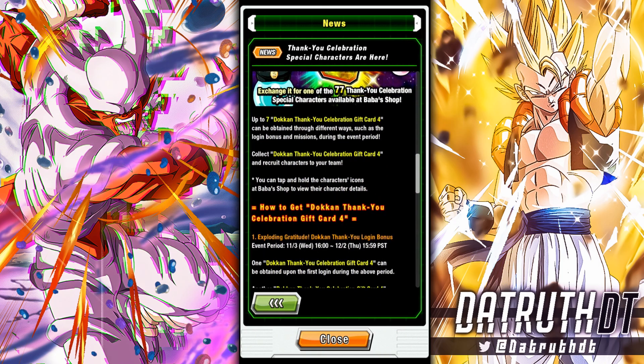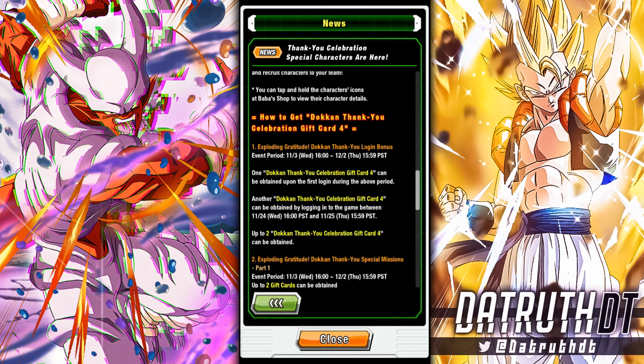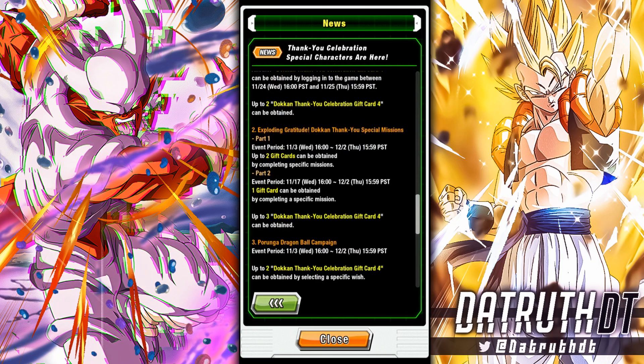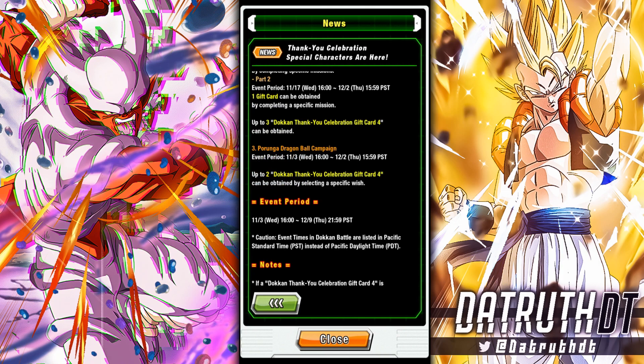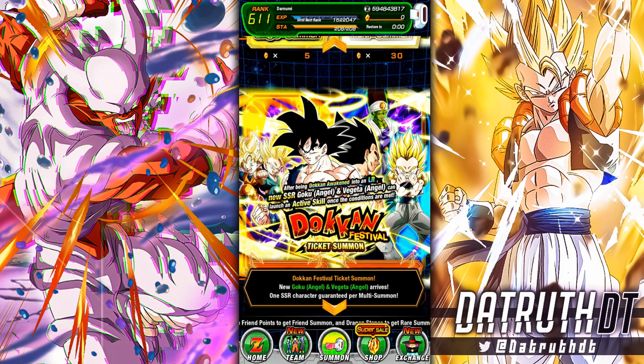So let's see where the gift cards stand - you can get up to 7. There are login bonuses: first login gets you one, another one is obtained by logging in on what looks like Thanksgiving basically. Then you have 3 you can get from missions - 2 in part 1 and then 1 in part 2. And then you get 2 from the Purunga Dragon Ball campaign as well - the first set of wishes gets you 2 gift cards.